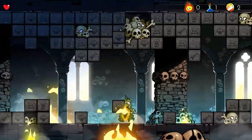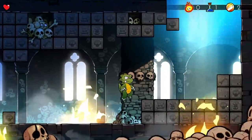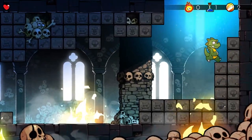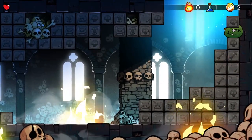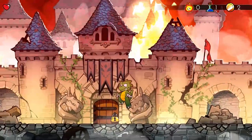Getting hit early on in the room doesn't matter. You want to avoid getting hit here though. Duck, jump, duck again. You'll get hit twice, and you can jump out. So that's how you do the early escape.